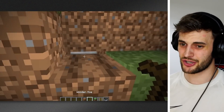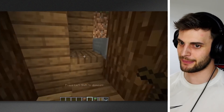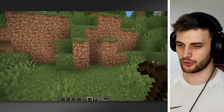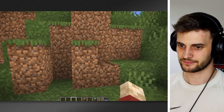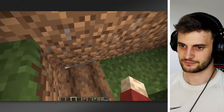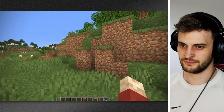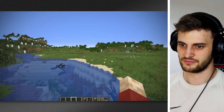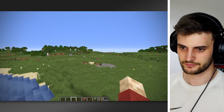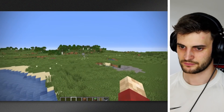I think next time I actually make a secret base, I'm going to be watching this video again, and I will use one of these. Maybe I'll use all the ways — I'll have like 16 different ways into my base. One of the fastest methods for a hidden house. The only bad thing is sometimes this thing can be a little bit annoying and doesn't go away.